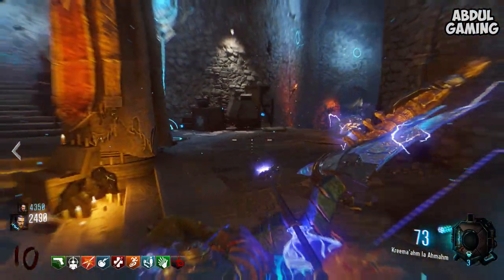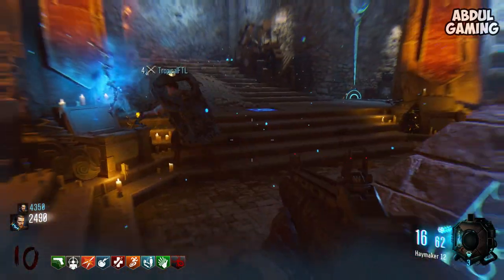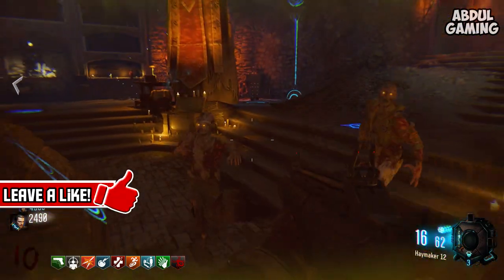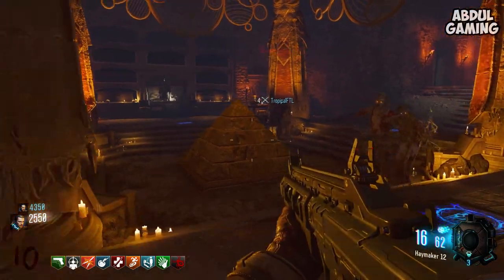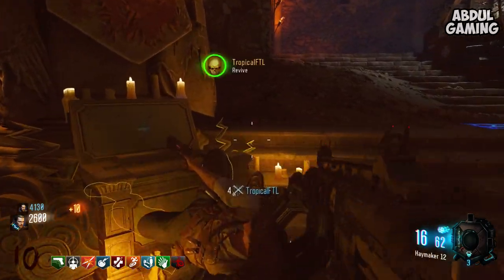All four of your teammates can do it. Basically your teammate has to have an arm's grace, and obviously once it's returned, he picks it up. Then you can get a zombie to kill him, or he can kill himself with a grenade. He has to go all the way up to the front of the box and kill himself — you have to run and spam revive.